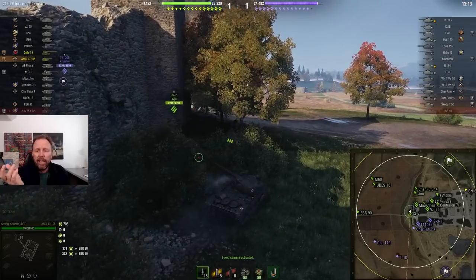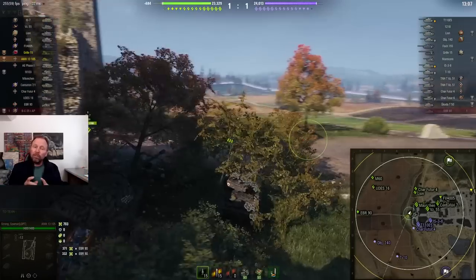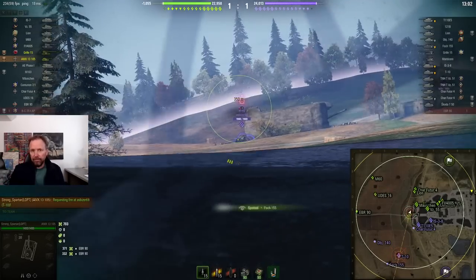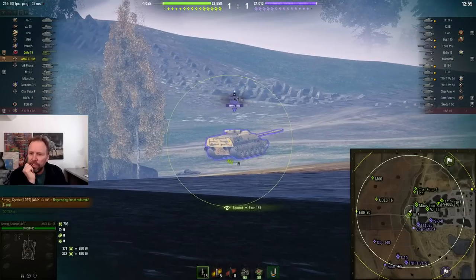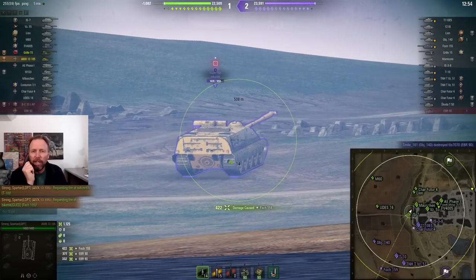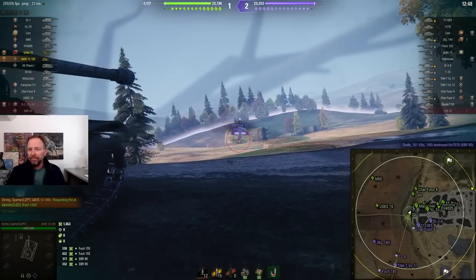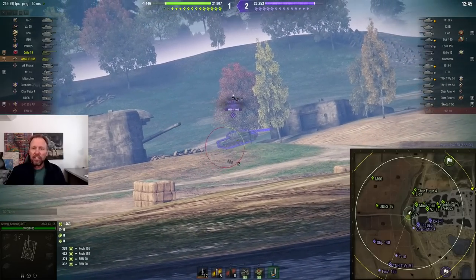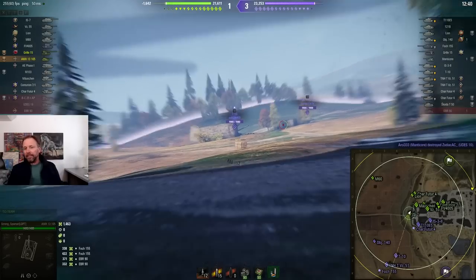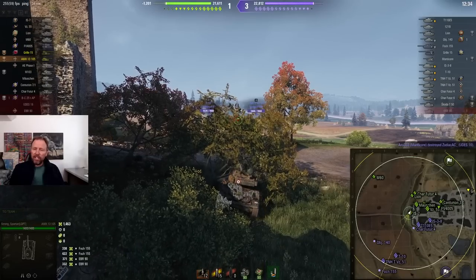The only time it works is when your counterpart on the enemy team doesn't go there. And even then you might still get spotted by a guy that takes that bush we saw in the first game. So now this guy is doing some spotting from here. These muppets on the enemy team are driving in the open, which I would not recommend. This guy's interested in doing damage. And the EBR is dead — the two guys are dead that went to that first position. That kind of illustrates my point: taking that first position is very dangerous.